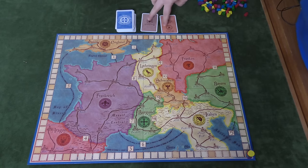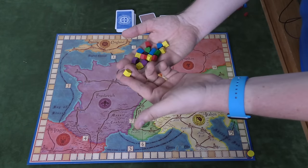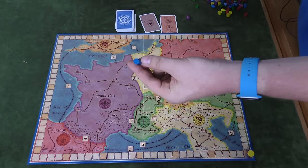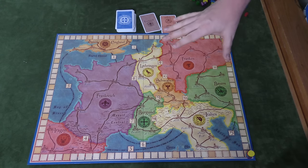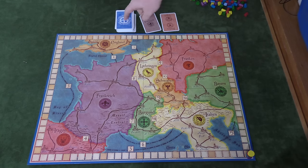Each player starts with three cards in hand, and there are two cards face up on the table. Each player also has a whole pile of tokens — little houses which stand for cloisters, and round tokens which stand for advisors. Players are limited by the number of tokens they have, though you likely won't run out of cloisters.